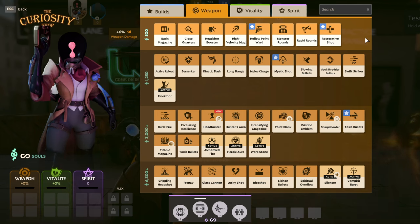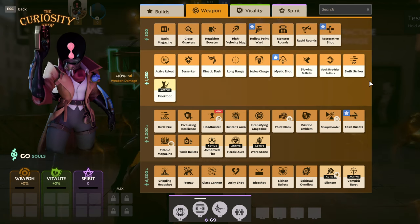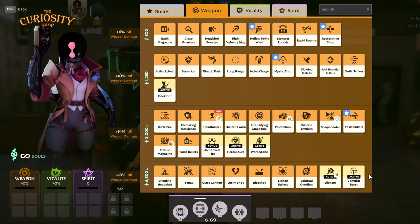There are 4 tiers of weapon items, with each tier getting progressively more expensive and providing a differing amount of base weapon damage increase. Regardless of which tier 1 weapon items you purchase, you'll be given a 6% increase in weapon damage in addition to the stats from the item itself. At tier 2 that increase is 10%, at tier 3 it's 14%, and at tier 4 you'll get a whopping 18% increase in weapon damage for each item purchased at that tier.